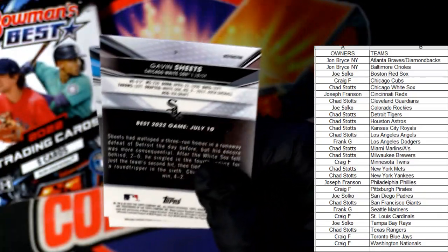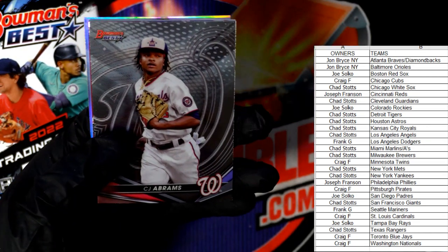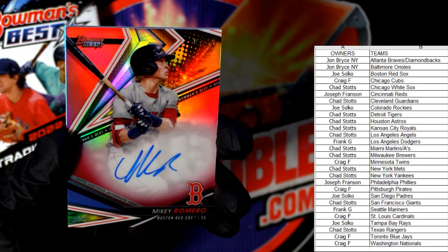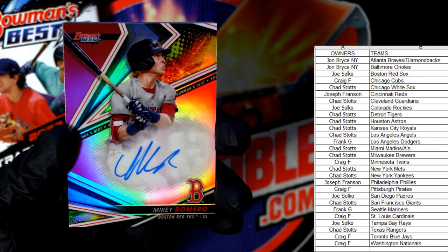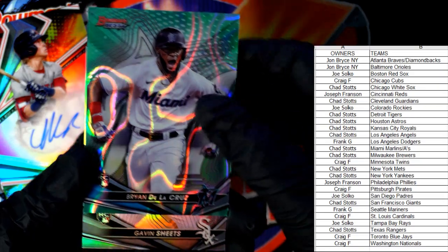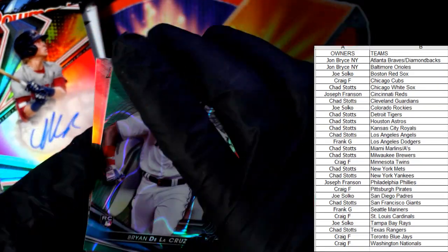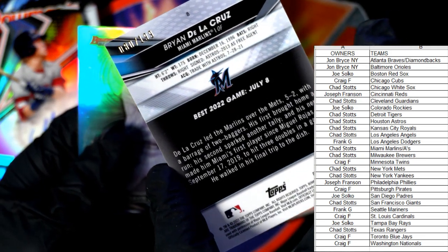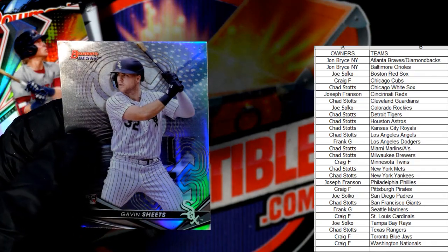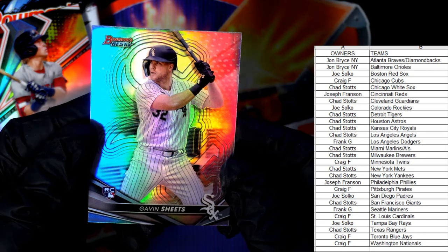Another Hunter Green rookie card refractor, Cincinnati Reds — Joseph F, coming out to you. We are Hunter Green magnets! Tyler McGill rookie card, Mets — going out to Chad. CJ Abrams rookie, Nationals — going out to Craig. There's a beautiful auto — Mikey Romero, Boston Red Sox — Joe S, coming out to you, that's fantastic! Brian De La Cruz, Miami Marlins — what a great pack! Chad S, look at that — 80 of 199, that's fantastic, going out to Chad. Gavin Sheets rookie refractor, White Sox — going out to Chad. And that Mikey Romero autograph, Red Sox — Joe S, right here.